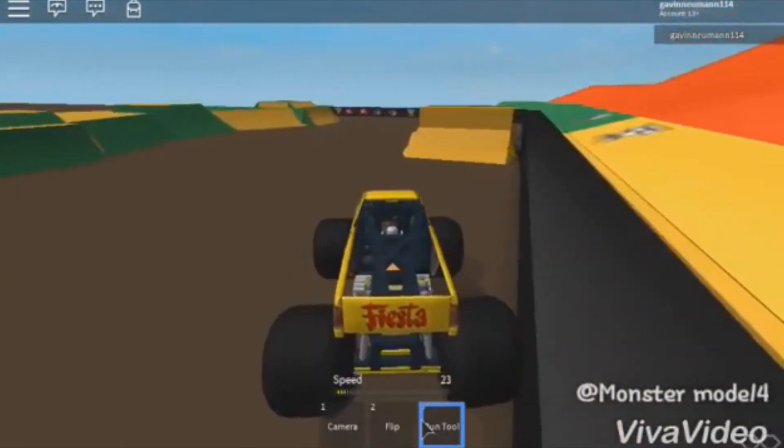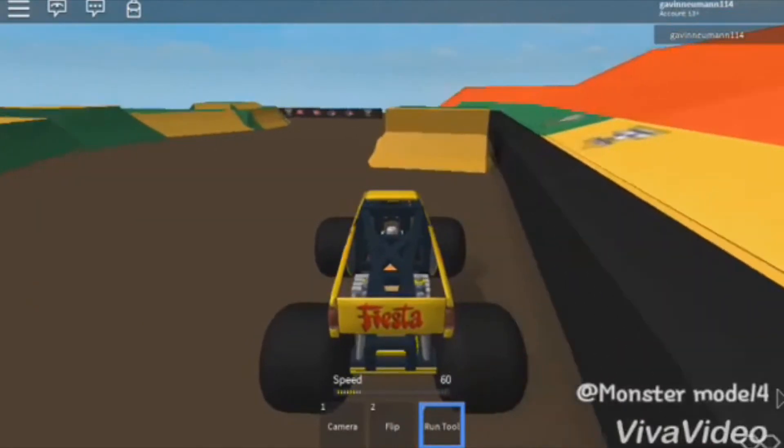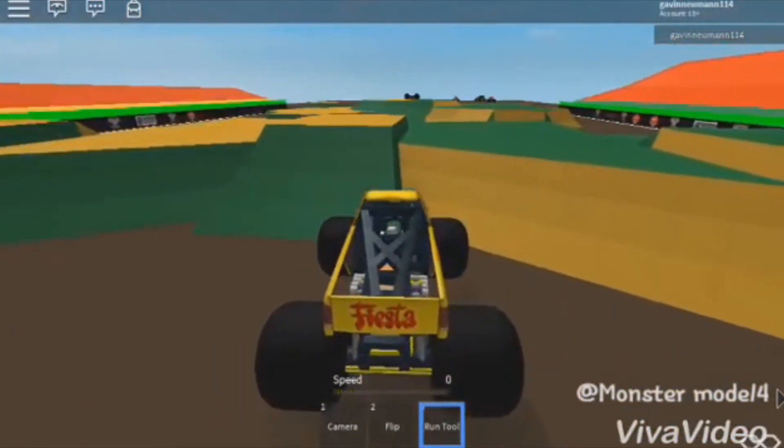By the way, that Fiesta looks absolutely awesome — even the Dodge body looks really realistic. Looks like he's gonna try and go for the corkscrew. Here we go — and he got it! Just barely got it right there. That's too good, that was nice.